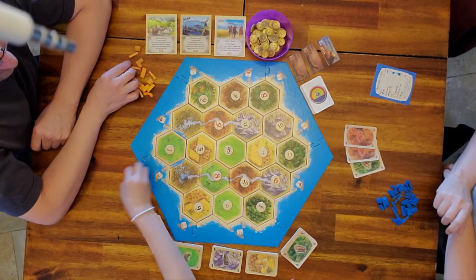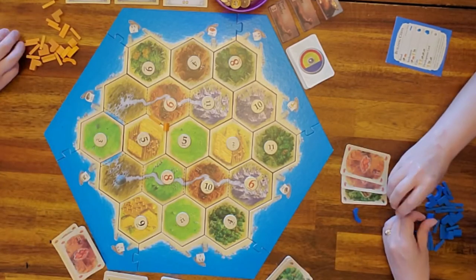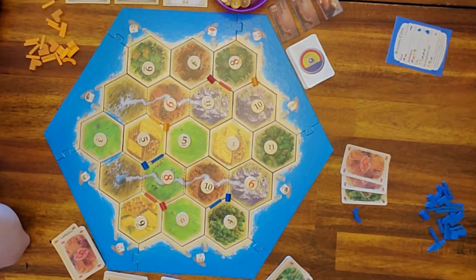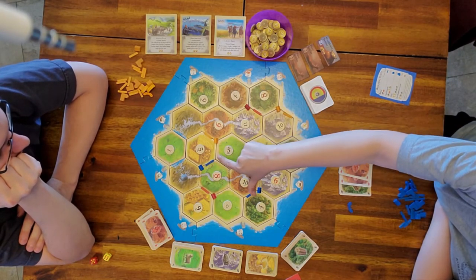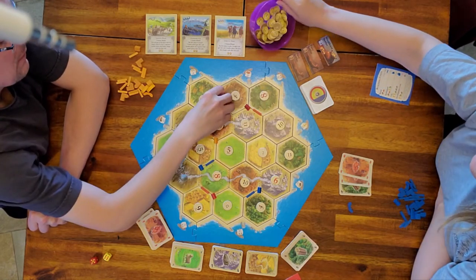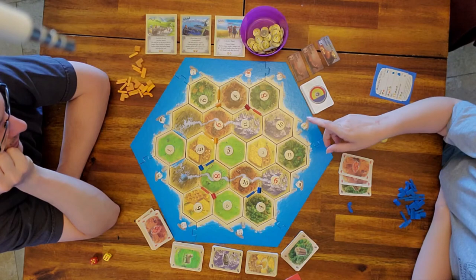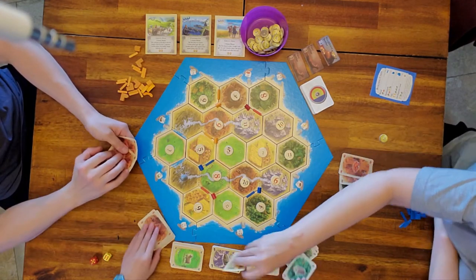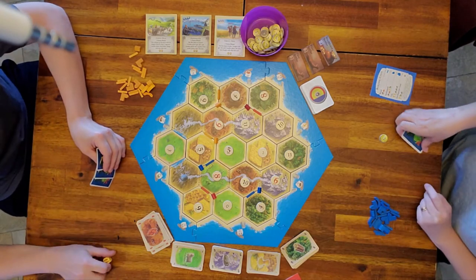Dad places first and we speed up play while everyone places their two settlements. Blue has placed both settlements and both roads on the river, so blue gets four coins. You also pick three resources from the last settlement chosen — so nothing, wool, and wheat. We'll speed up play and stop when there's something about the rivers to highlight.